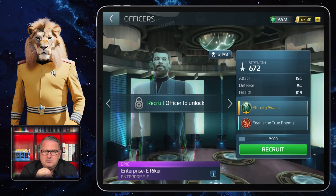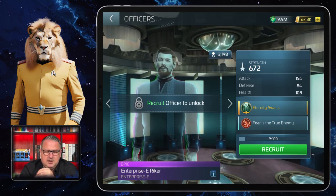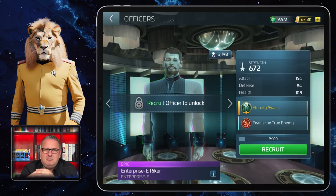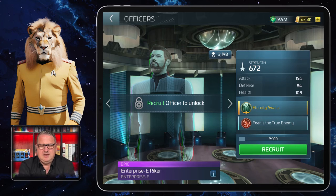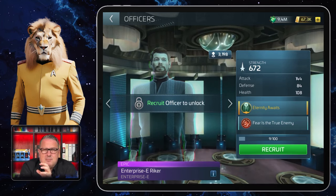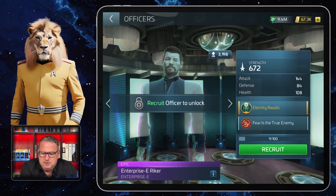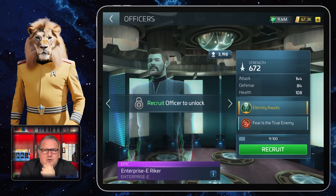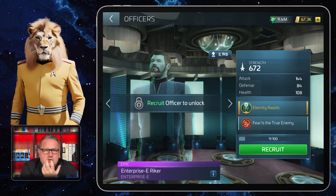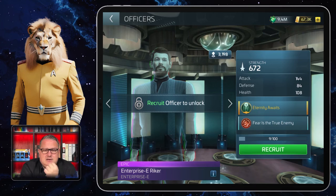They introduced a lot of new officers this year and I still don't have some of them. For Riker I need another 100 shards, and depending on the events coming I'll see if I can manage to get him in the first round. I'll try with the material events. I have to upgrade my ops and so on. From the battle pass, the nine shards I already have came from missions I've already completed — the standard missions where you score points. The rest I'll try with other events.